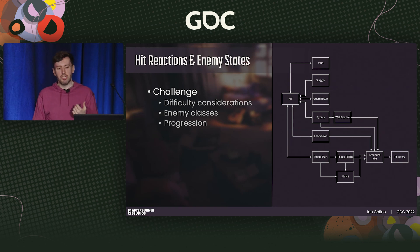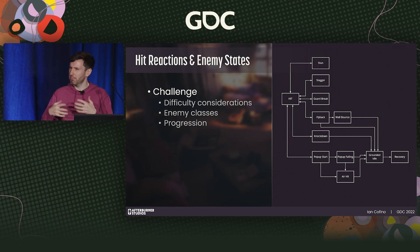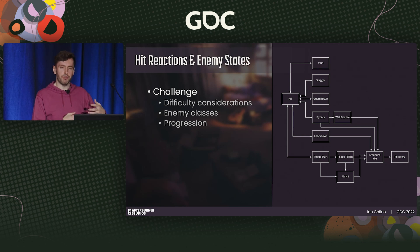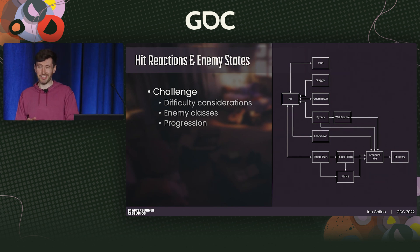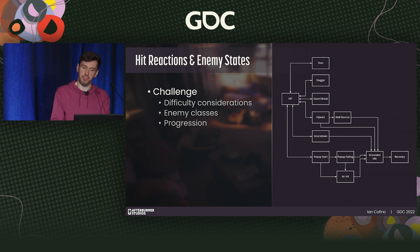Should your player be able to stunlock an enemy? This control via enemy hit states was really important for Dreamscaper, as it meant players had to adapt on the fly and properly stun and stagger enemies to deal with larger groups. This greatly assisted with target prioritization and encouraged purposeful player action. For challenge: how are these state considerations augmented by increased difficulty? In Dreamscaper, many early game enemies could be stunned indefinitely, and as the player progressed, later enemies could only be staggered, and eventually might be immune to a specific hit state altogether.